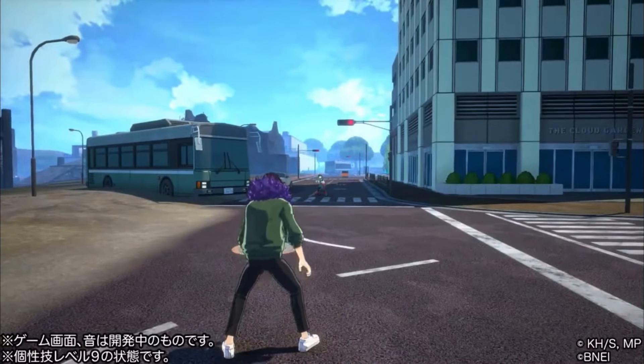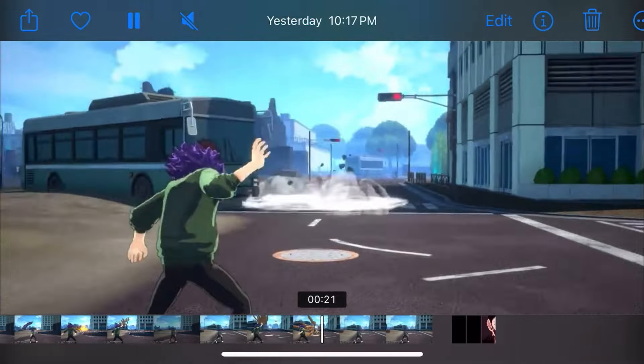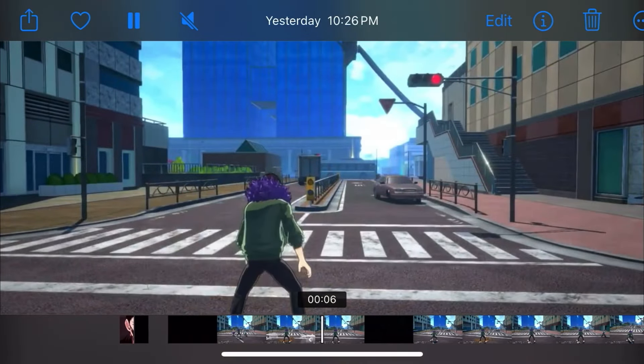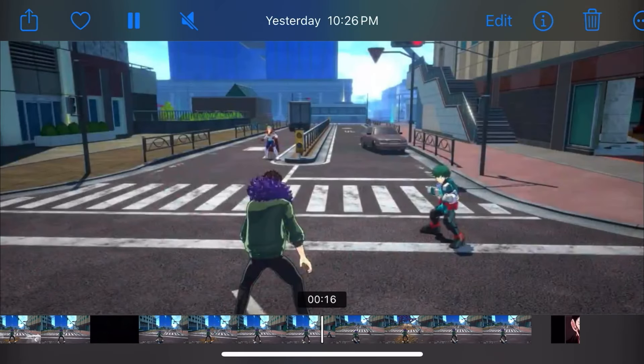Overall, I think Overhaul is going to be a good character. At level nine this quirk is going to be crazy — the gamma does a big explosion, and the beta is a great defensive maneuver to make sure opponents can't touch you while giving you distance. You can then activate the gamma and as long as you've got those two quirks ready, you're chilling for free. I think his best quirk skill set is going to be the beta and the gamma.